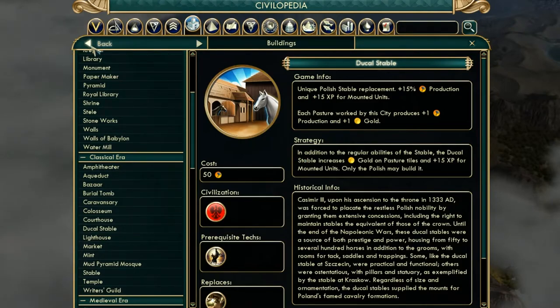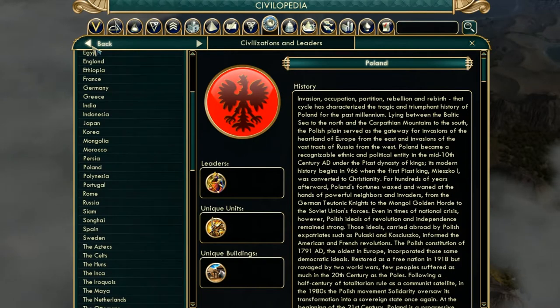For a scientific victory, the Ducal Stable and Winged Hussars help in domination too. For social policies, go either Tradition or Liberty depending on how you want to play, then definitely get Rationalism to boost your science. For the later policies, if you're on a land-based continent go Commerce for extra gold; if more naval or island-based go Exploration. For the ideology, if going scientific victory choose Freedom so you can purchase spaceship parts with gold.